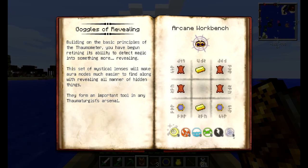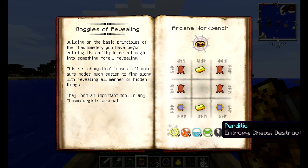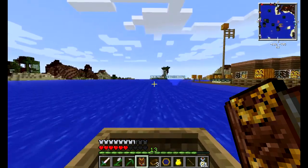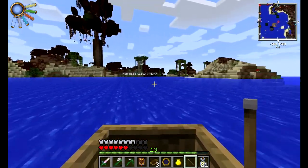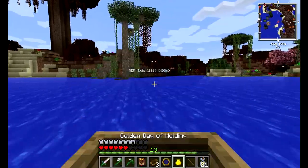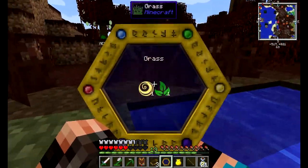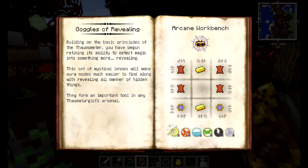In Thaumcraft there are different types of vis - the primal vis are air, fire, water, terra or earth, Perdizio which is what we're looking for, and Ordo. To make the basic crafts from Thaumcraft in your workbench, you need to load up your wand with a bunch of those different aspects or vis. To make the Goggles of Revealing - a helmet you can wear to see nodes - you need Perdizio and basically everything.